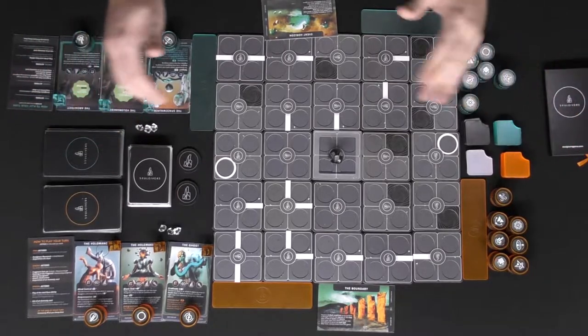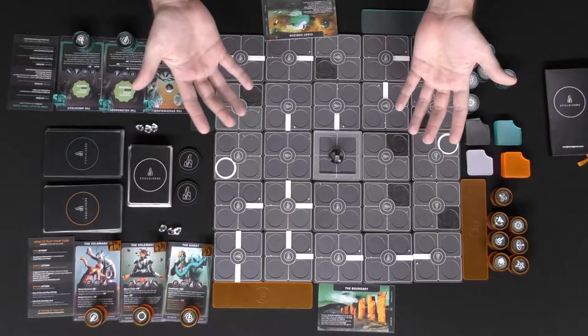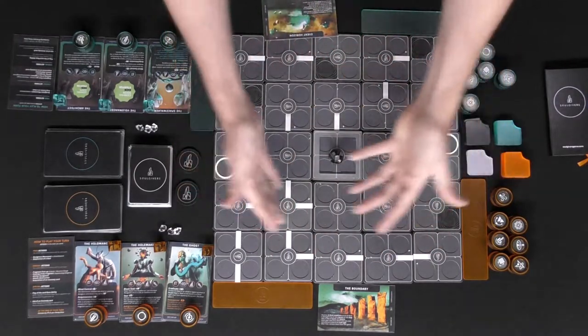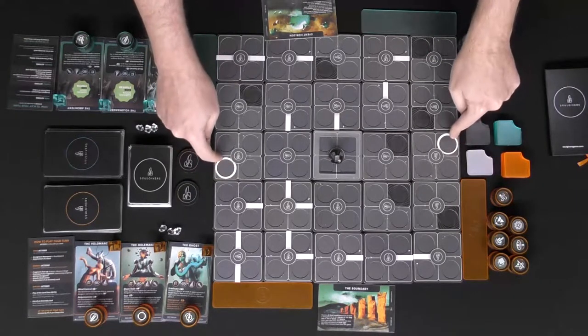Welcome to the First Ring, or what's left of it. This is the setup for the game Soul Givers. It's basically going to be a 5x5 tile grid — this is the 5, this is the 5, and this is the grid here.